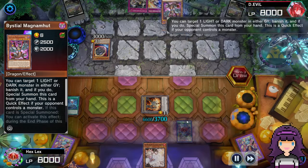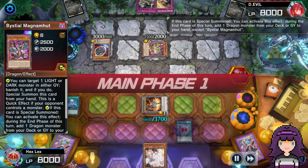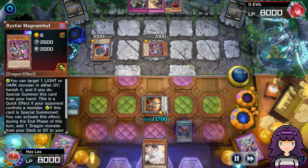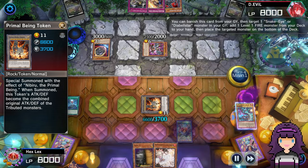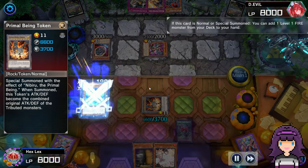I do have Ash Blossom in hand, so as soon as I saw the 60 cards I'm like, it's probably Branded. Then I saw the Bystial Magnamhut and confirmed it's definitely Branded. Nice to have Ash Blossom. They can't out the Nib token either. Snake Eye is a completely broken deck — even when they look like they're in topdeck mode, they aren't. I can just banish Original Sin from the yard, put back one of my Flamberges, and grab Ash.